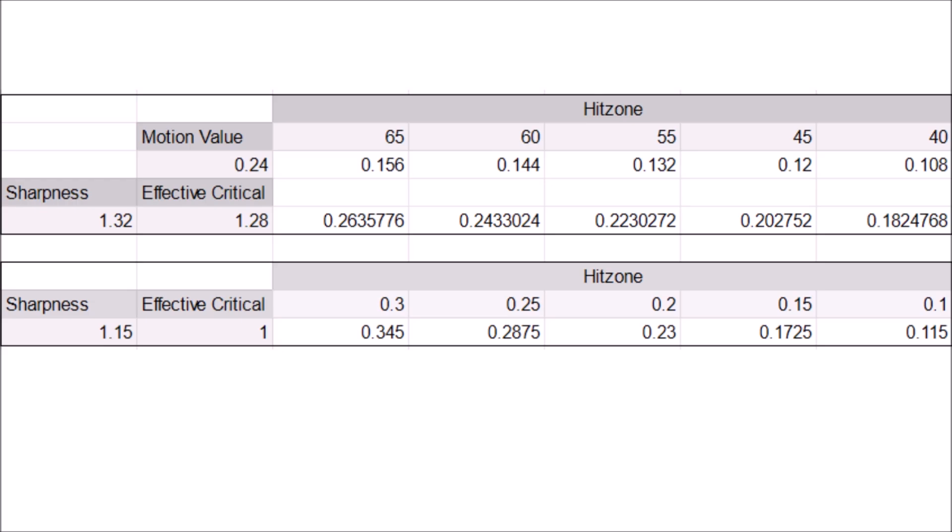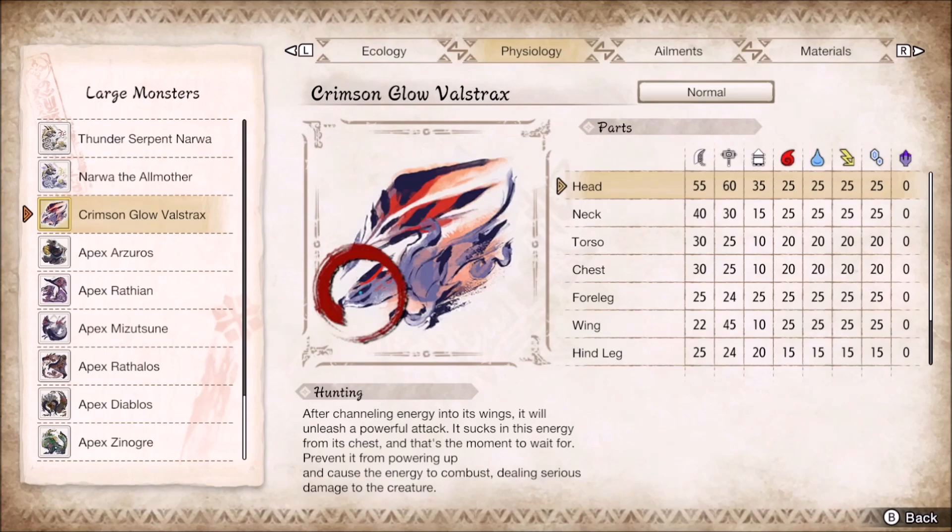The biggest practical example is Valstrax, which has 25% elemental hitzones in the head, neck, forelegs, and wings, while still having 20% in the torso and chest. The Valstrax melee hitzones are also bad with only 55% in the head and under 45 everywhere, so Weakness Exploit will not activate there. These elemental zones and awful melee ones make using element with wide and long gunlance considerable. Valstrax is also strong against poison, so we got at least one great example to use with elemental gunlance.